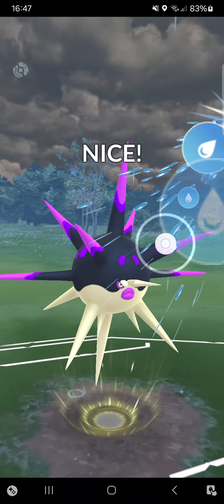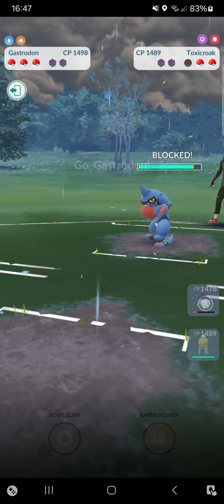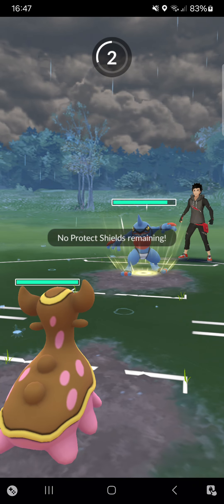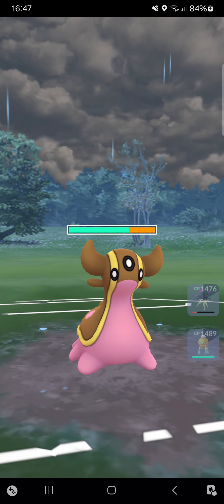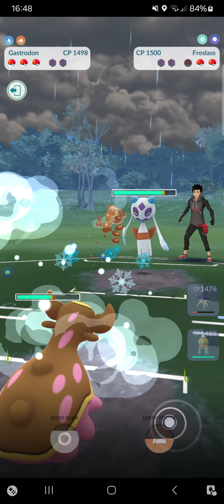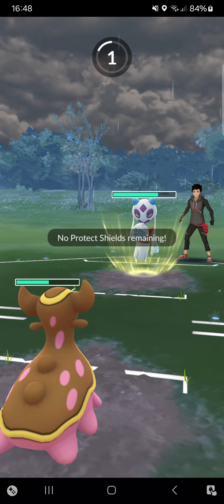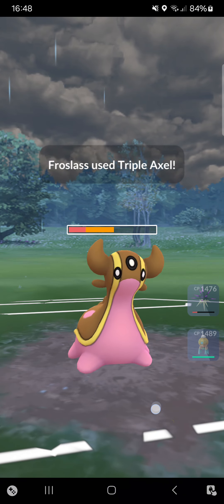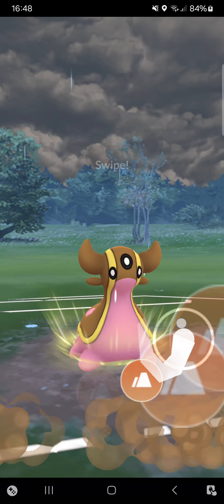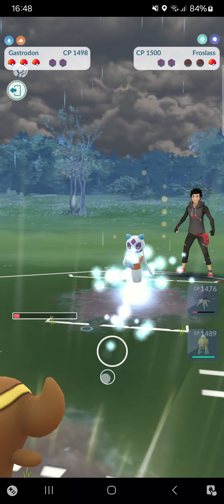Going for an Aqua Tail — opponent at least shielded it and I'm making a perfect catch on Gastrodon. I really like that because I probably need Overquill for later. Opponent has to throw an Avalanche — he goes for Triple Axel instead. Going for Earth Power — this will deal quite some damage, maybe gets the KO. It gets the KO!